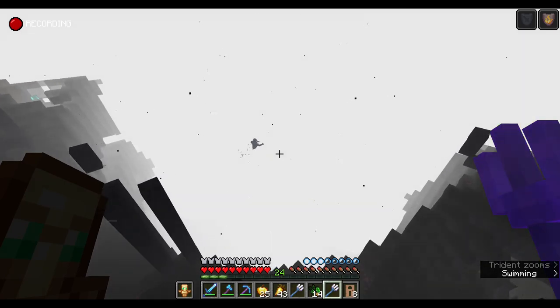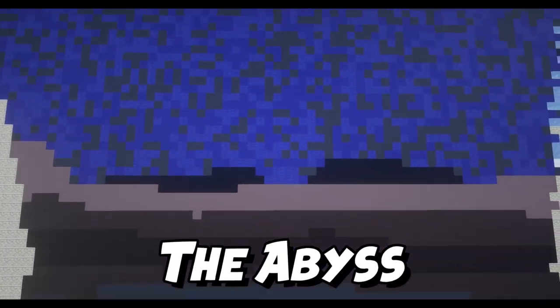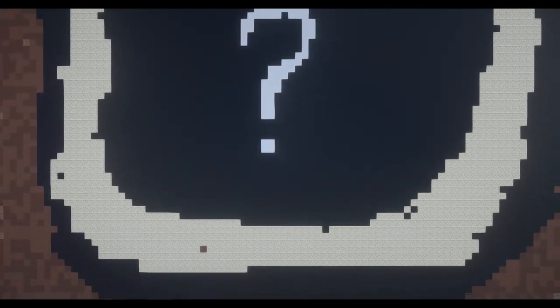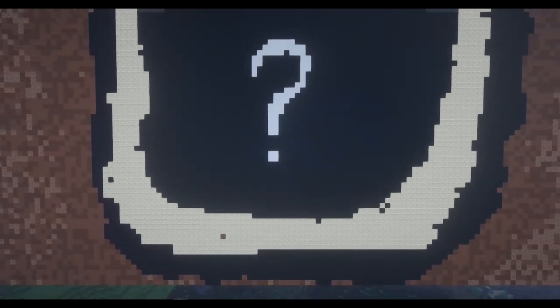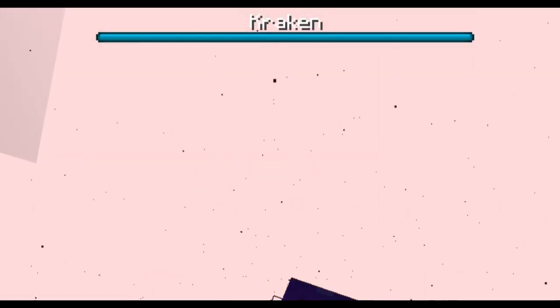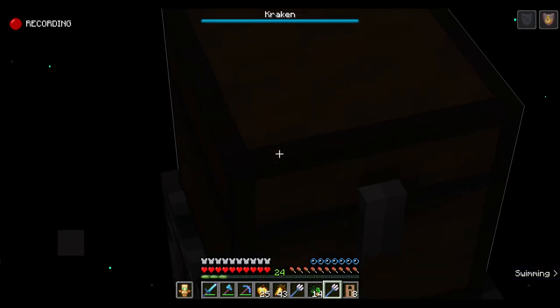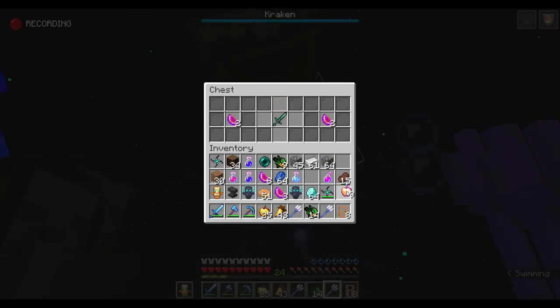The abyssal plane. Finally — the abyss. Not much is known about this place; this is where things just don't make sense. There is no light at this level — who knows what could be lurking in that deep black darkness? The kraken!